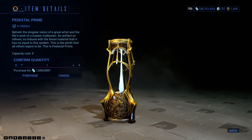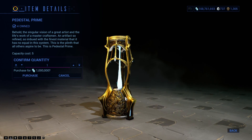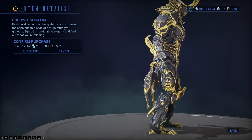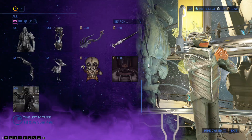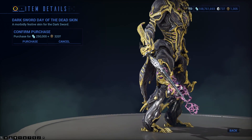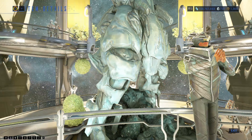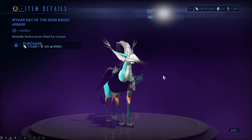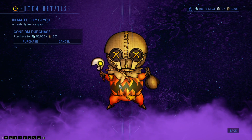Pedestal Prime — it looks the same on all three sides because it has three sides, even though it's round. Cockless Syandana, Melee Dangly — you can just barely see it. And on the other hand, Dark Sword Day of the Dead Skin. Instead of it being in the Marketplace, Baro brings that. He also brings the Dread Day of the Dead Skin, and the War Sword Day of the Dead Kvath Armor — do like that, it looks really good. As well as the In My Belly Glyph.